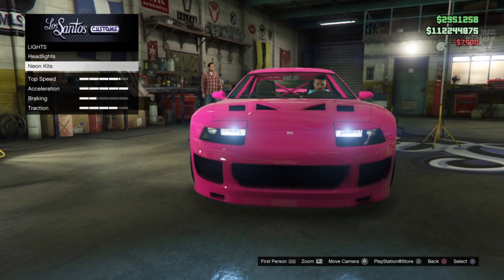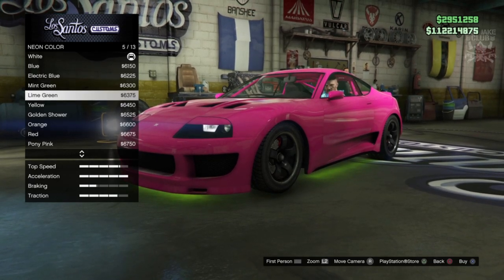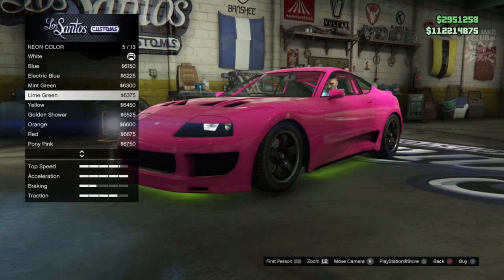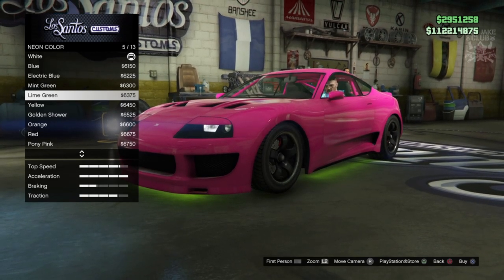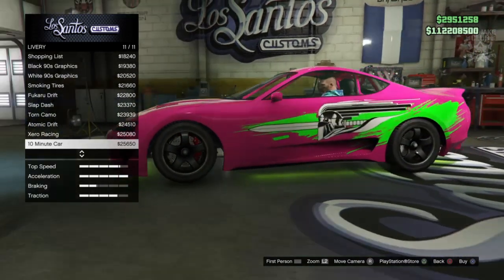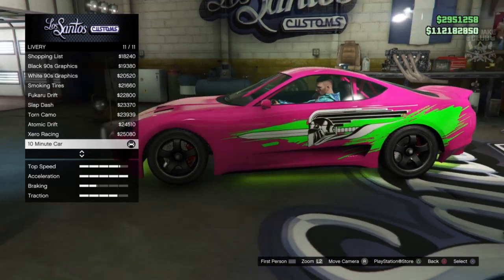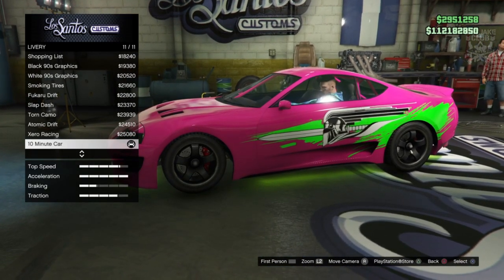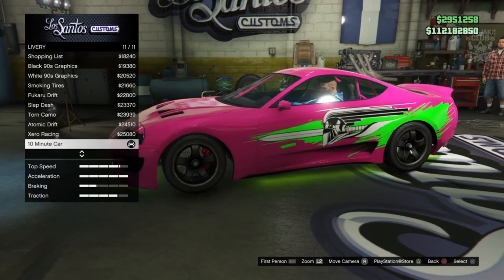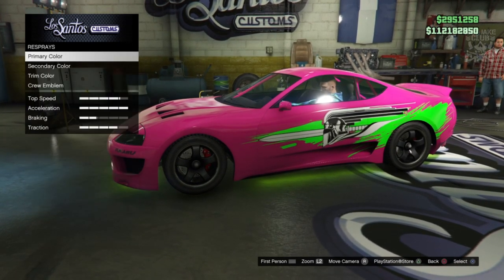For lights, go to headlights and purchase the Xenon headlights. For the neon kit, get a layout of front, back, and sides. For the color, we can go mint green or lime green — given how bright the livery is, I think lime green rolls together a little nicer, so I'm going with lime green. Speaking of liveries, we're going to purchase the one called '10 Minute Car' — a play on the movie since Brian owes Dom a 10-second car, and that 10-second car is the orange Supra.